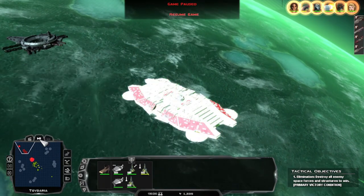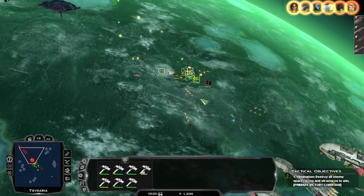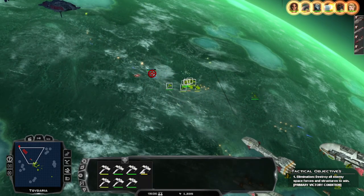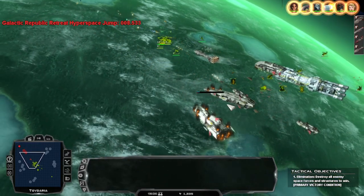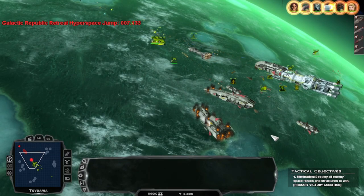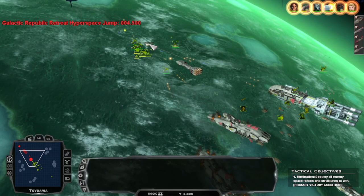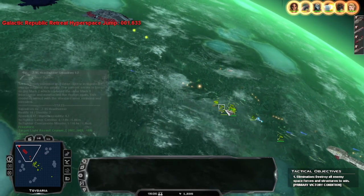Group one, just nuke those TIEs. Group two — they're retreating. Thank god. We actually didn't lose the ships I thought we were going to lose. That went so much better than I thought it would.